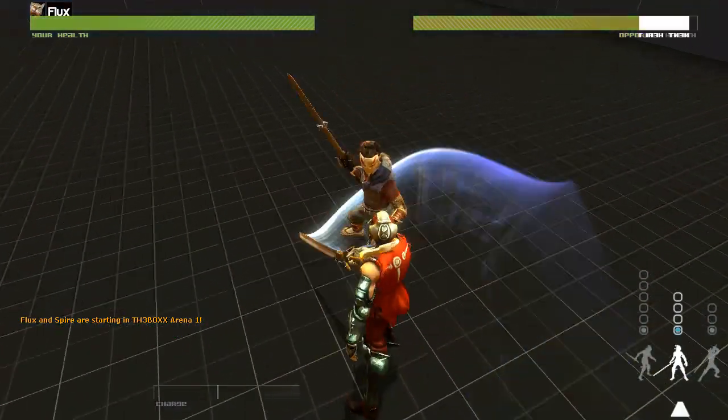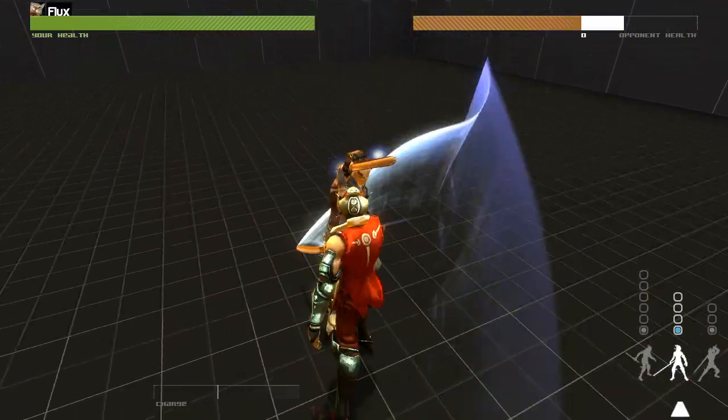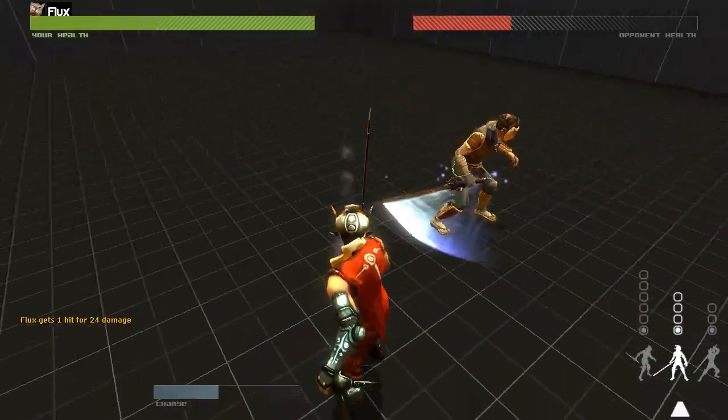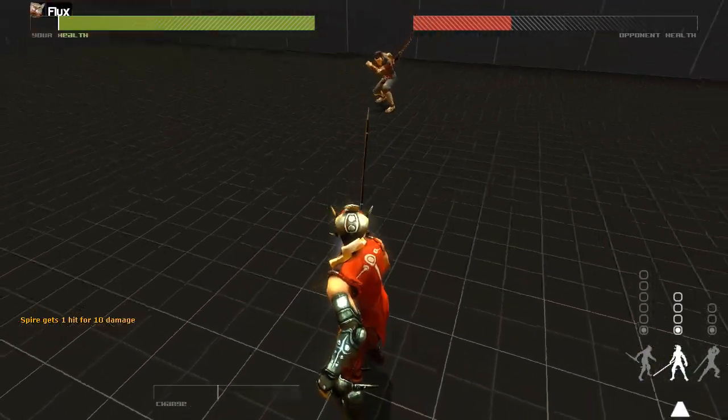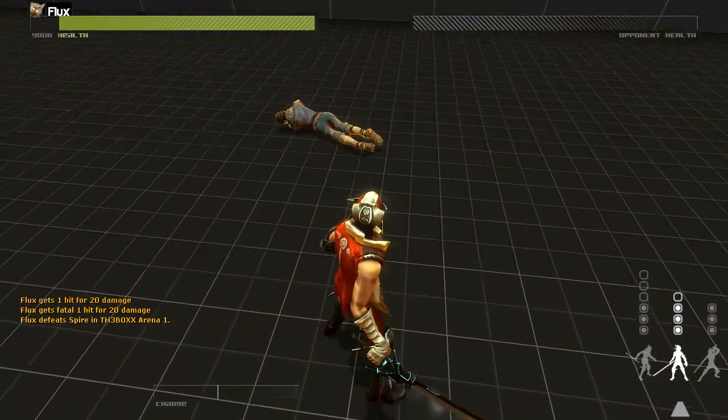Next is a fight between our talented modeler and texture artist Spire and me. Spire is simply spamming the attack button here, and he's trying to hit me, while I am using blocks and trying to maintain distance. Taking the time to defend and counter is something we believe to be extremely important in a fighting game.